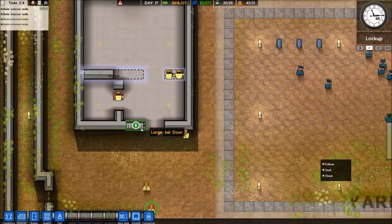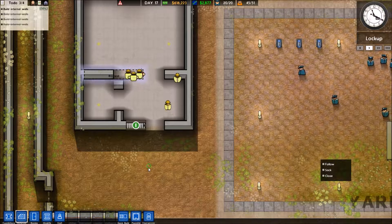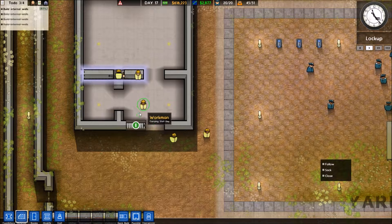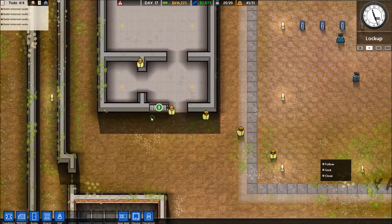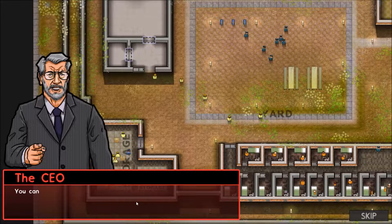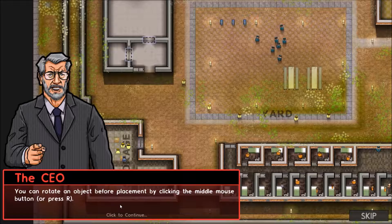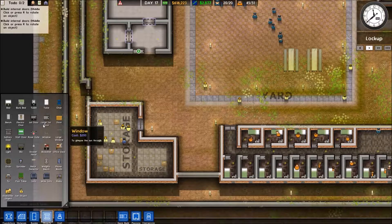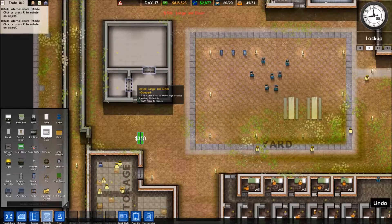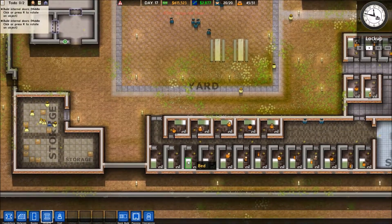He has a staff key — how did he open the door? I like how it's a big pile of bricks for this concrete wall. Now add large jail doors to those dividing walls. You can rotate an object before placing it by clicking the middle mouse button or pressing R. Is this just a tutorial? Is that what's going on here?